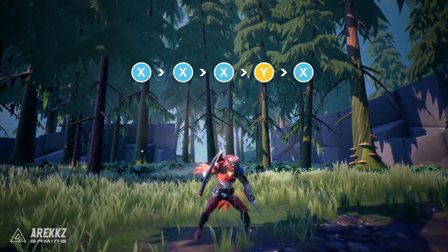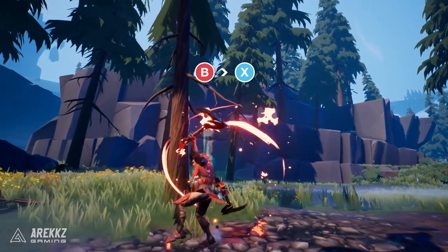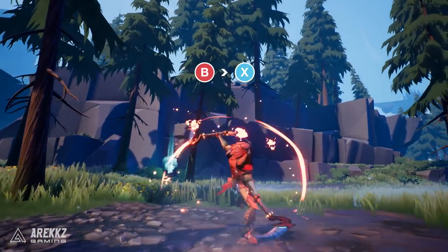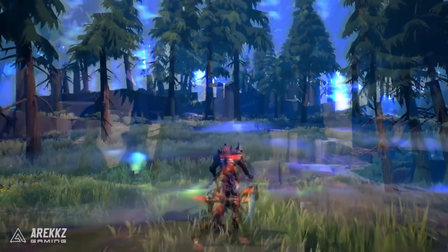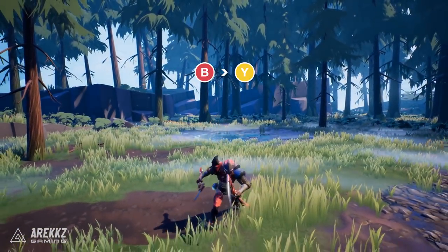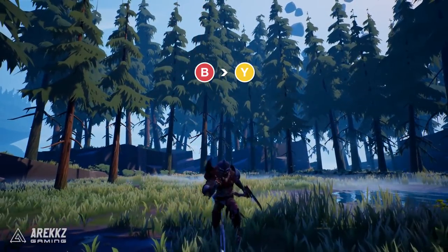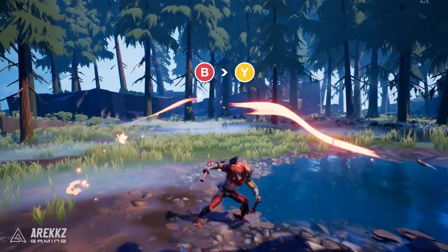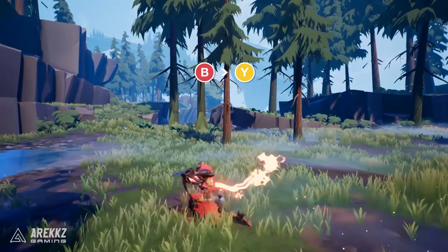Much like all other weapons, you can also input either X or Y following your evade, which in the case of the Chainblades is the aforementioned dash. Pressing X will perform a little upswipe and you can then link that directly into your core combo. Meanwhile, pressing Y throws your chain blades out in front of you. This is much quicker than the first Y attack, and as we'll discover shortly, this also has another great application.